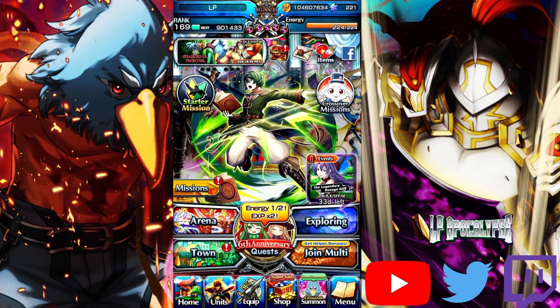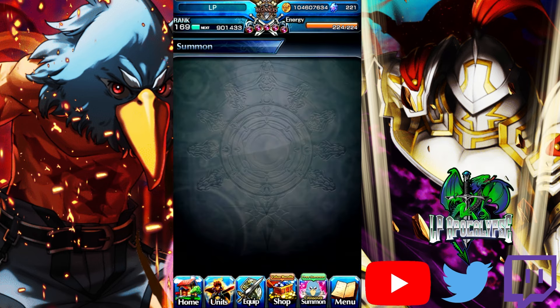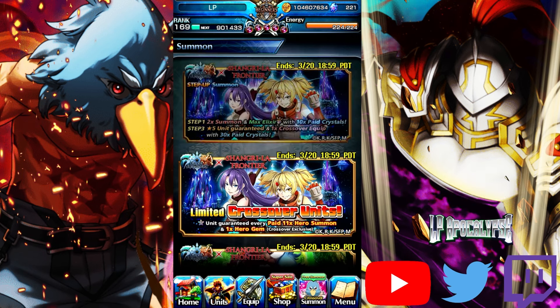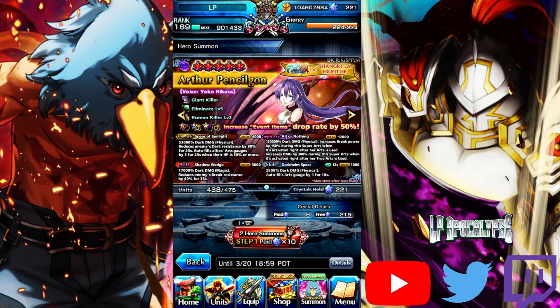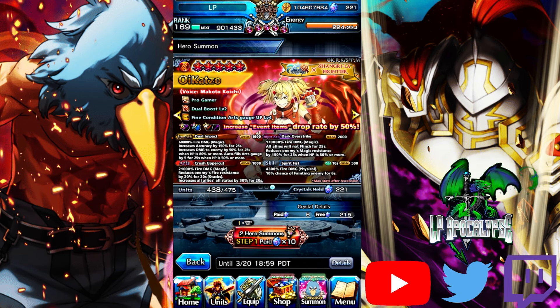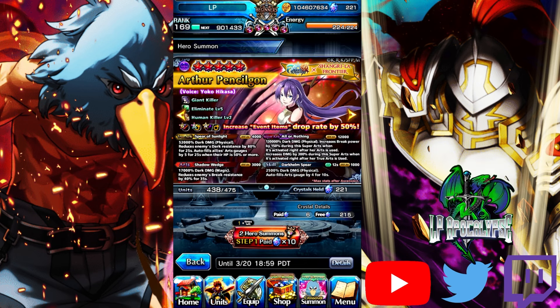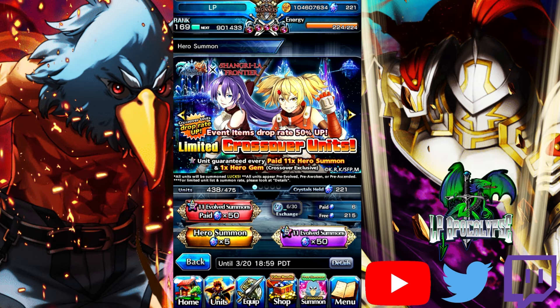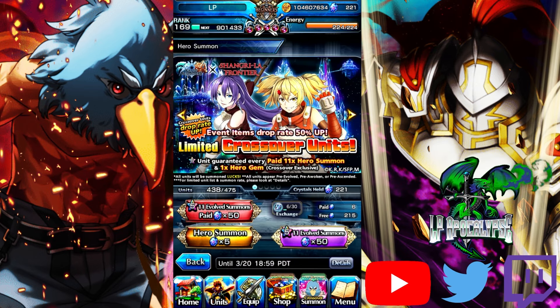Welcome back to another Grand Summoners video where today we have Part 2 of Shangri-La Frontier available. We get Arthur Pencil Gun and Oikatsu to summon for. In my honest opinion, I would love to get Arthur instead of the other one — I'm not even gonna say the name again because I could jinx it. We're gonna do the step-ups and a couple of regular pulls.